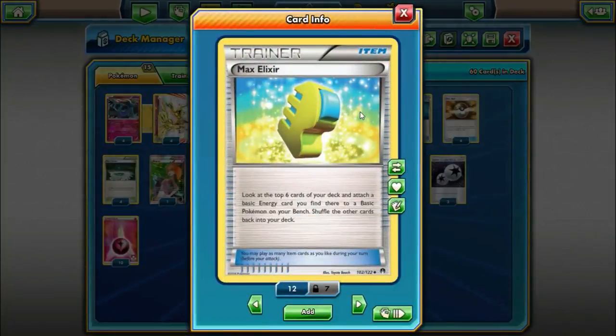For Max Elixir — look at the top 6 cards of your deck and attach a basic energy you find there to a basic on your bench. So between this and Geomancy, we have a couple of ways to actually start flooding energy onto our field.